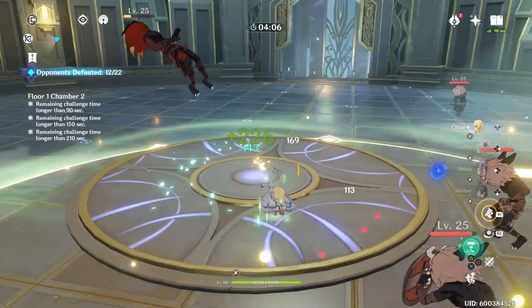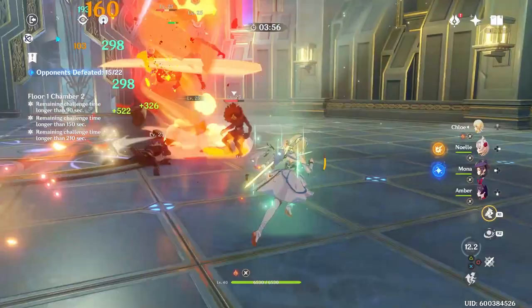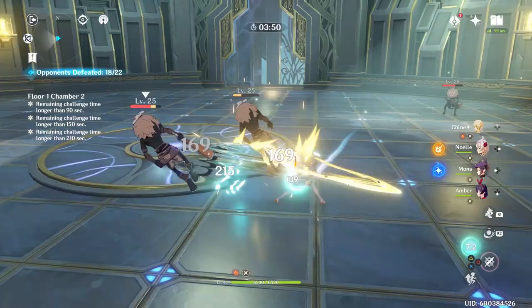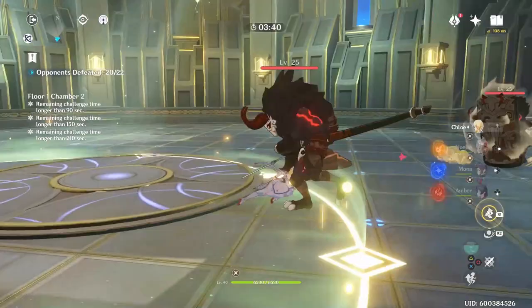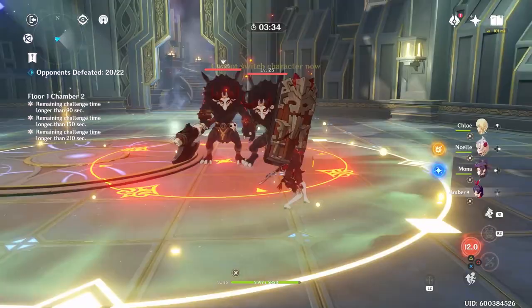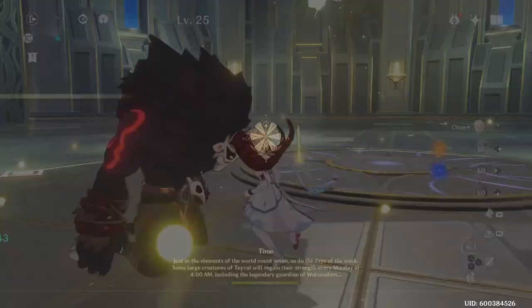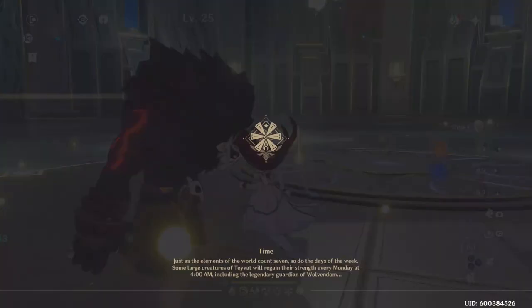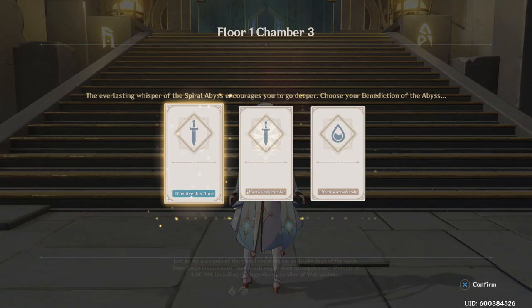I think I messed up my character selection because I'm used to Noelle being on the down key on the D-pad. Well, she is actually not there - she's on the right key I think. I think I hit the circle key by accident and left. Let's go for more attack, more damage.